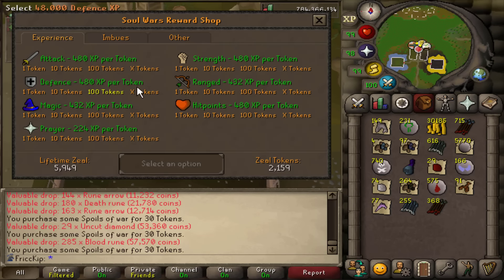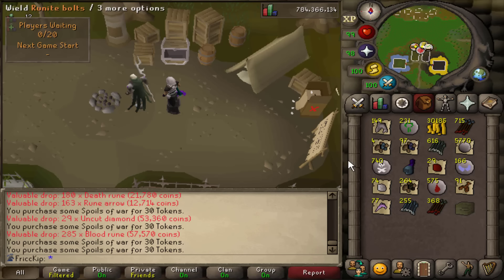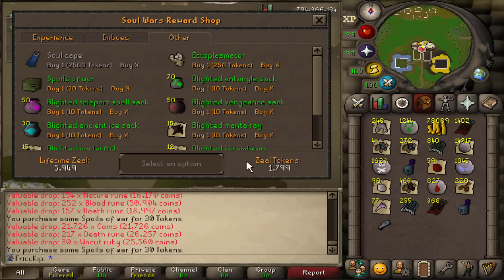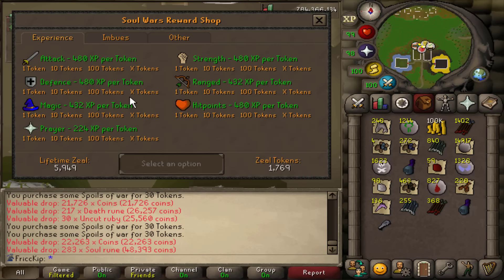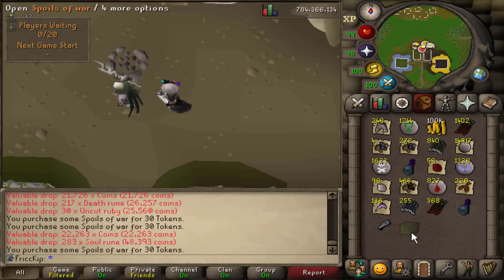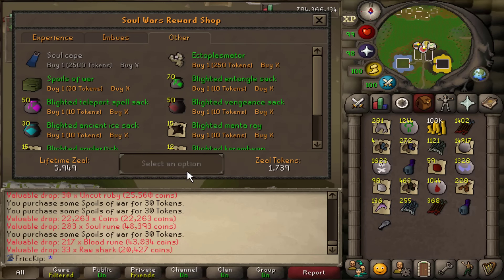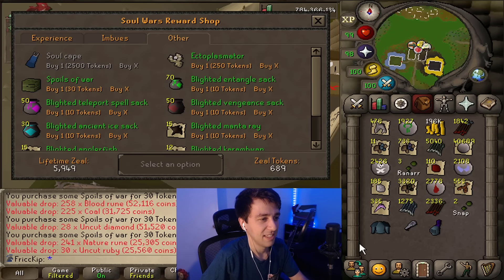I don't have to enter 'buy X' and type three each time — I'm just going to buy one at a time. When you get the pet I wonder if you get other loot with it too or if it's just the pet. I could easily look it up on the wiki but who needs to look stuff up when you could just try it? There's still a chance — I'm only ever one crate away from getting it.